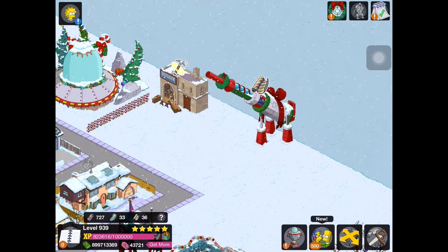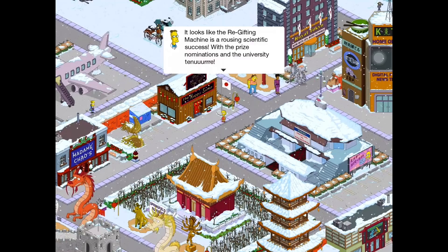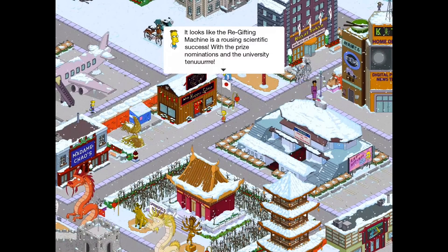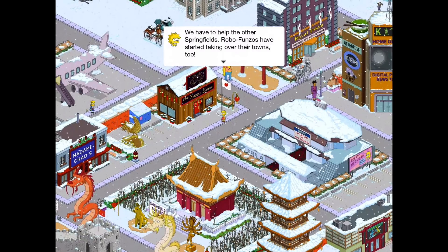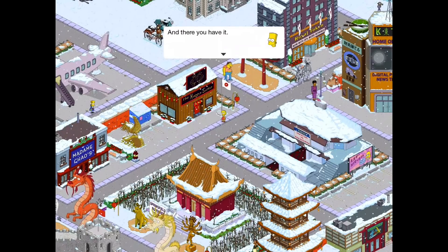I want to get through this as fast as we can. We're gonna continue off with the quest line here with Lisa. Looks like the re-gifting machine is a rousing scientific success with the prize nominations and the university tenure. That's great. Now if we can just find something else for Lisa to worry about. We have to help the other Springfields — Robofonzos have started taking over their towns too.